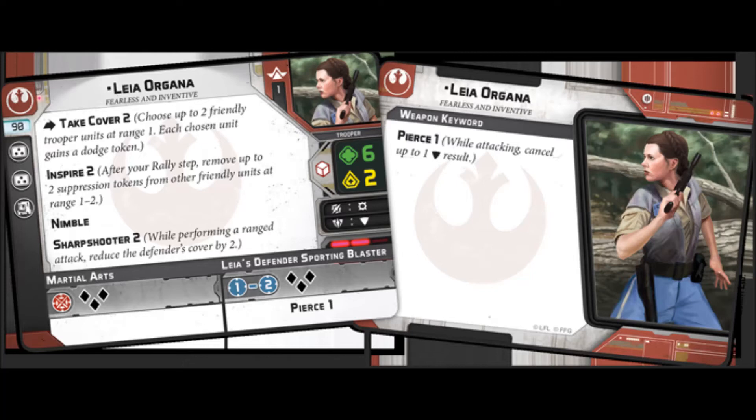Really good. For attacks, she has a melee attack at 3 black dice — Martial Arts — that's pretty good with her surge. And then she has Leia's Defender Sporting Blaster, which is another 3 black dice at range 1 to 2 with Pierce 1. So between Sharpshooter 2 and Pierce 1, her ranged attacks are very accurate. She will be ignoring cover, and if she rolls a hit she'll at least scratch 1 damage through. Very good at picking off 1 or 2 Stormtroopers — decent scratch damage.